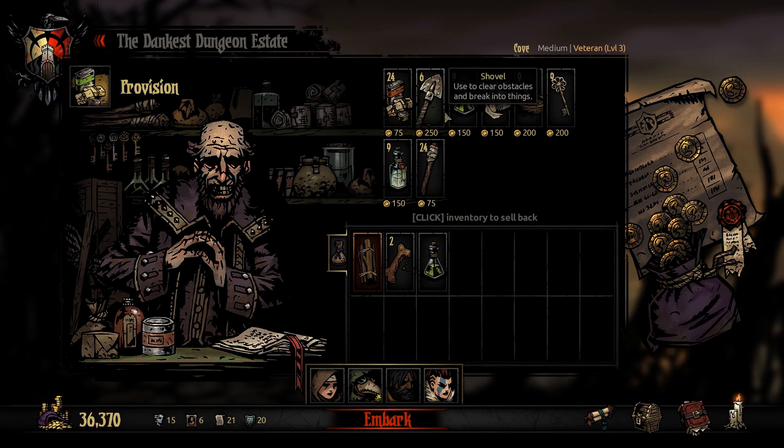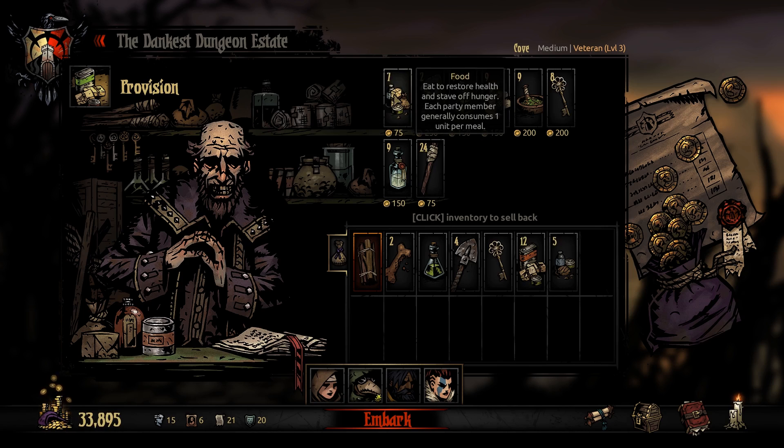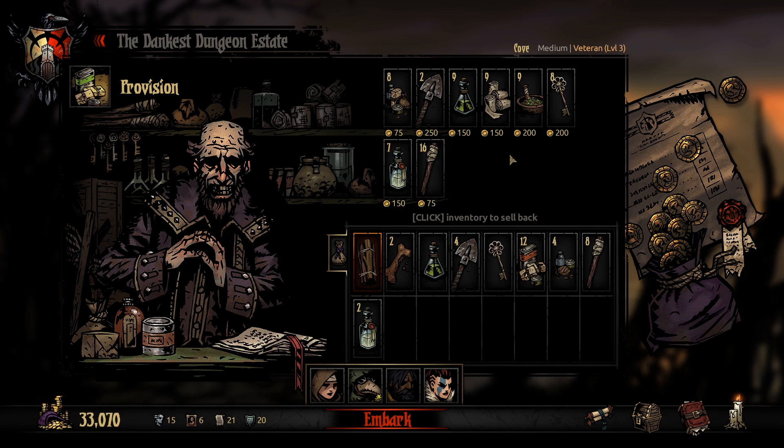Alright, two biscuits. Let's bring some shovels — a full stack, just in case we have some barnacle-encrusted chests to open up. Then just take one key. Last time we didn't even use the keys we brought. Take 16 food — should be fine. Eight torches should be fine. A couple Holy Waters. I don't think we need two Anti-Venoms. I do want to bring two herbs, though, because there are carcasses that can possibly give us some food, which would really help out.